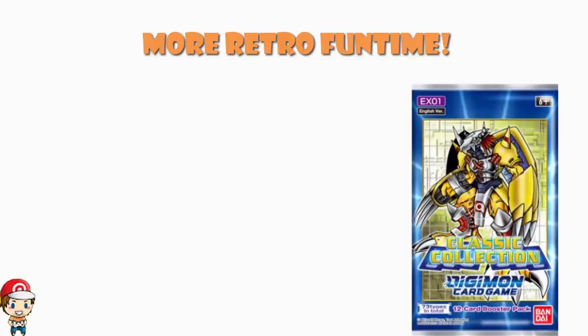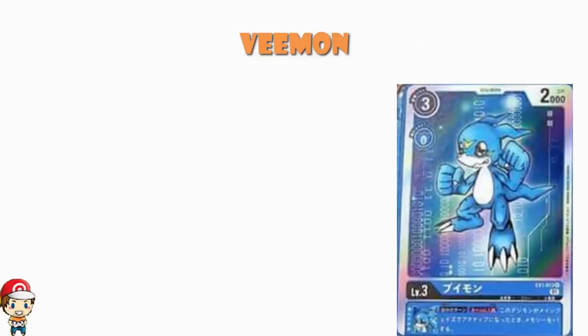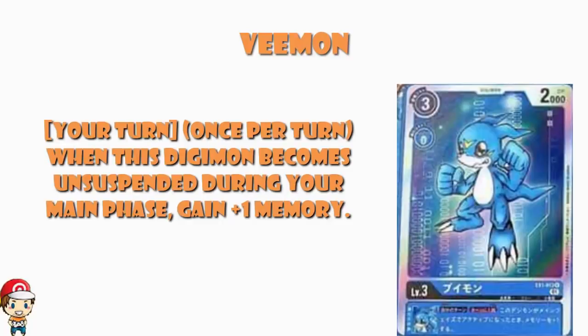So what do we get? Let's start off with a Level 3 V-mon. Starting off, we've got 3 cost to play normally, zero cost to digivolve, 2000 power — this is extremely standard, exactly what we would expect, nothing really to see here. But we have an inheritable skill: on your turn, limited to once during your turn, when this Digimon becomes active during your main phase, gain one memory.